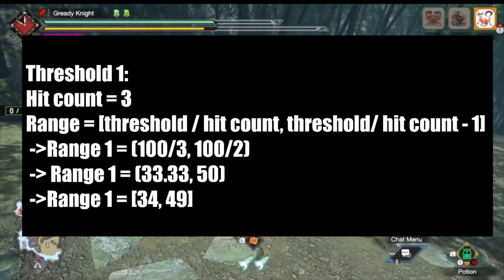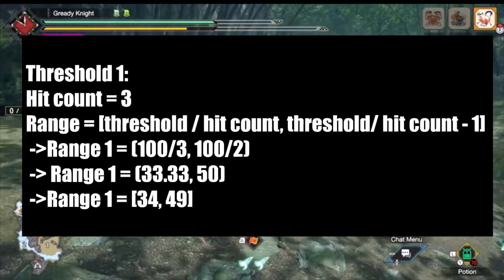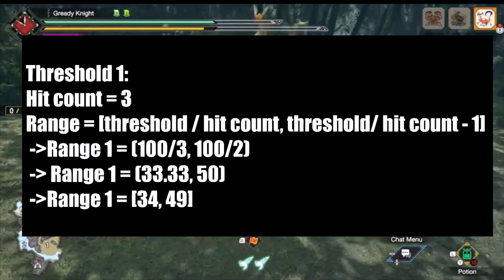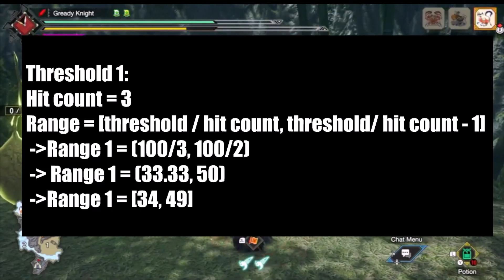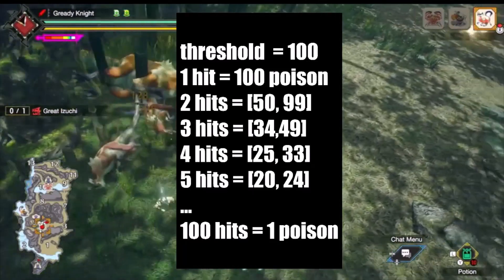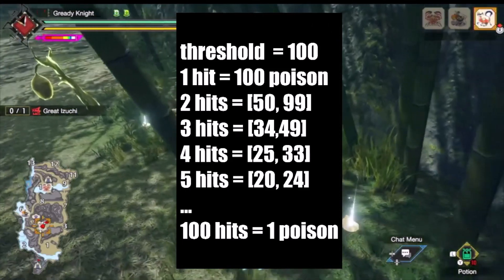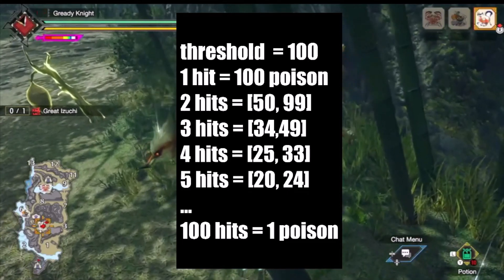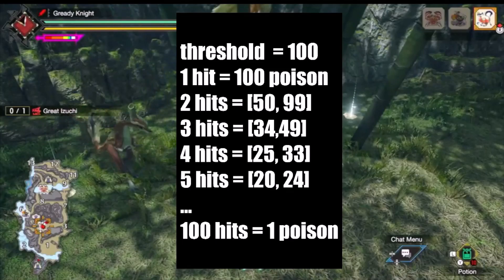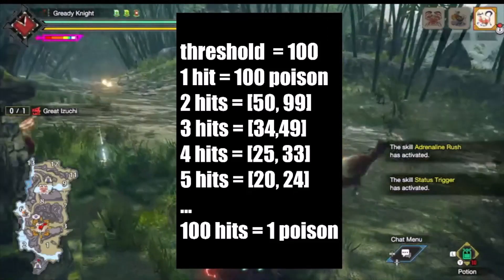Then do the same thing with one less hit to find the upper limit of that range, rounding down for both. Just by using your hit count, you can find the poison value within a given range. One hit is equal to 100 poison; two hits is within the range of 50 to 99 poison; three hits is within the range of 34 to 49 poison; four hits is between 25 and 33 poison; and five hits is between 20 and 24 poison, and so on. As the threshold increases, the numbers for the ranges change with it.